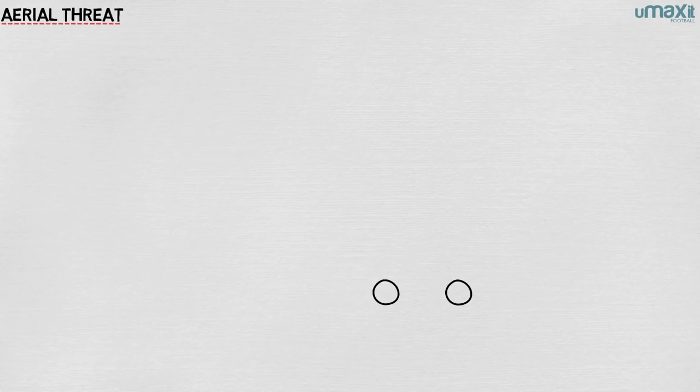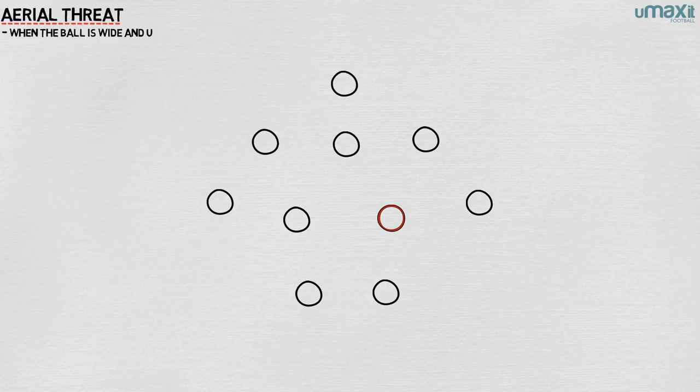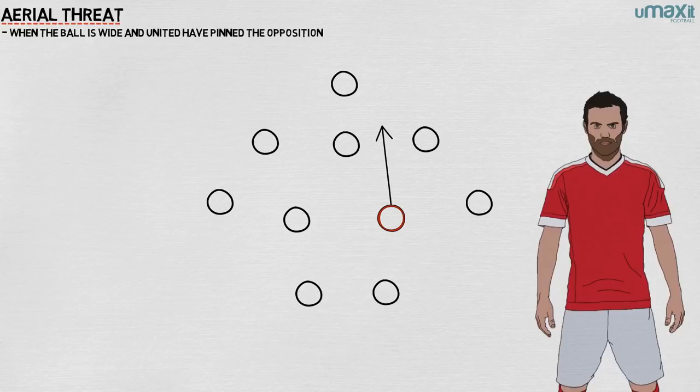Fellaini is also a significant aerial threat, and United use this, especially as their 4-2-3-1 encourages the full backs to get forwards. While Fellaini is involved in build-up play, once the ball is wide and United have the opposition pinned in their penalty box, he often moves forward into the space, with Juan Mata dropping back somewhat to cover the move forwards.